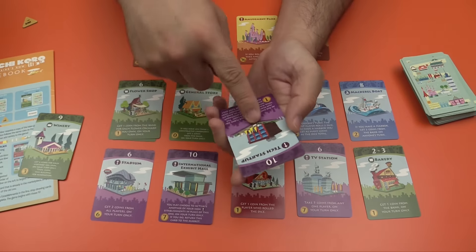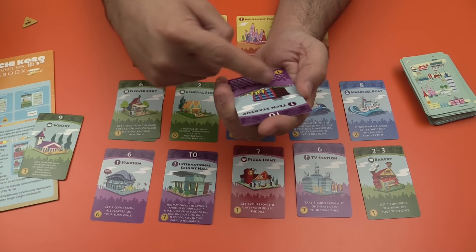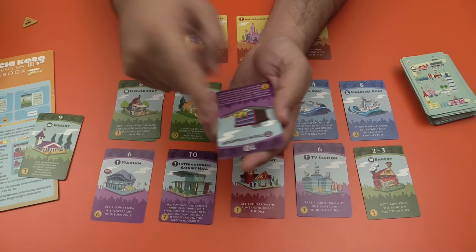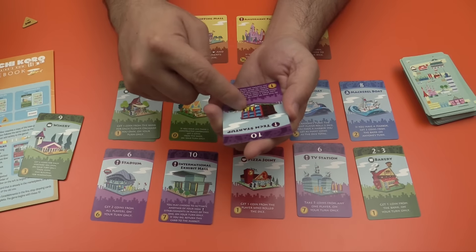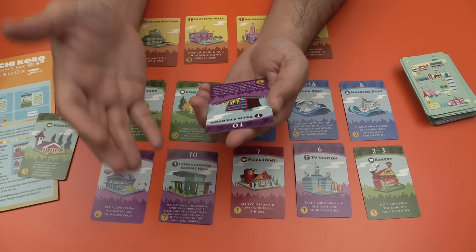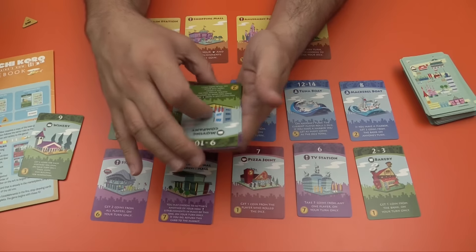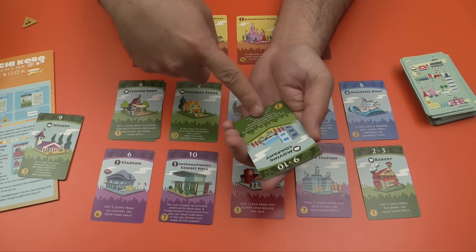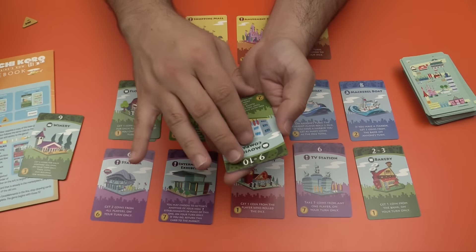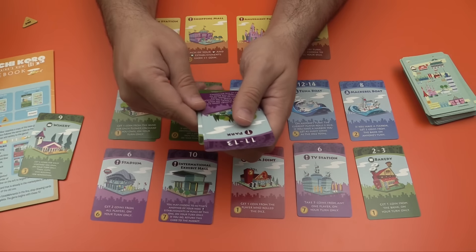The tech startup is an interesting card: at the end of each of your turns you may place a coin on it, and whenever you roll that 10, you get all the money that's been sitting on it from all the players. That's awesome — very powerful. The moving company says you have to give a non-purple building you own to another player, but when you do you get four coins. Again, it's all about big, splashy powers.